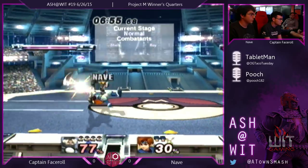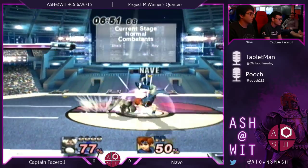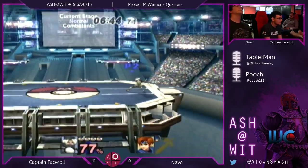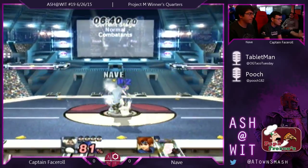Oh nice. I don't care. Down throw. Good spot dodge, doesn't give a shit. F tilt's fair. Nice, force dock of face roll. Do it, you won't do it.